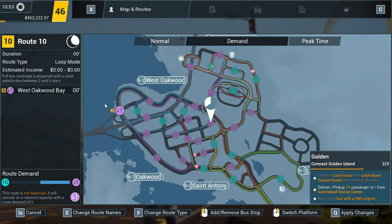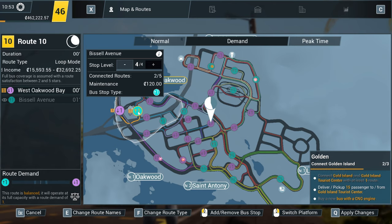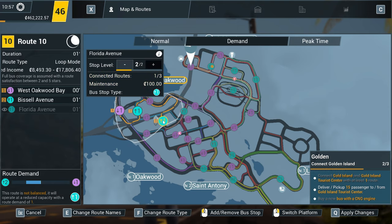If you hover over your next proposed stop, the route demand will give you a hint as to where that balancing is going to go. For example, if we were planning on choosing Lincoln Street, you can see the down arrow now has two on there — so this is even more unbalanced. If we go to Bissell Avenue, you can see the route is now balanced because we've got a drop-off stop and a pickup stop. So let's choose Bissell Avenue. Now, obviously choosing the next stop is going to make it unbalanced either way, but we're going to go to Florida Avenue, which is a general pickup point — and as you can see the route demand meter is telling us it's leaning towards more pickup than drop-off.